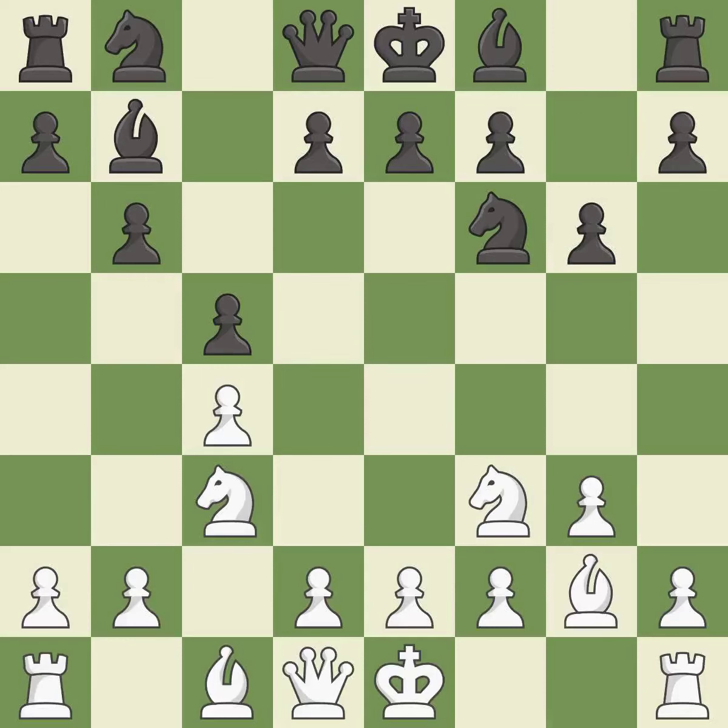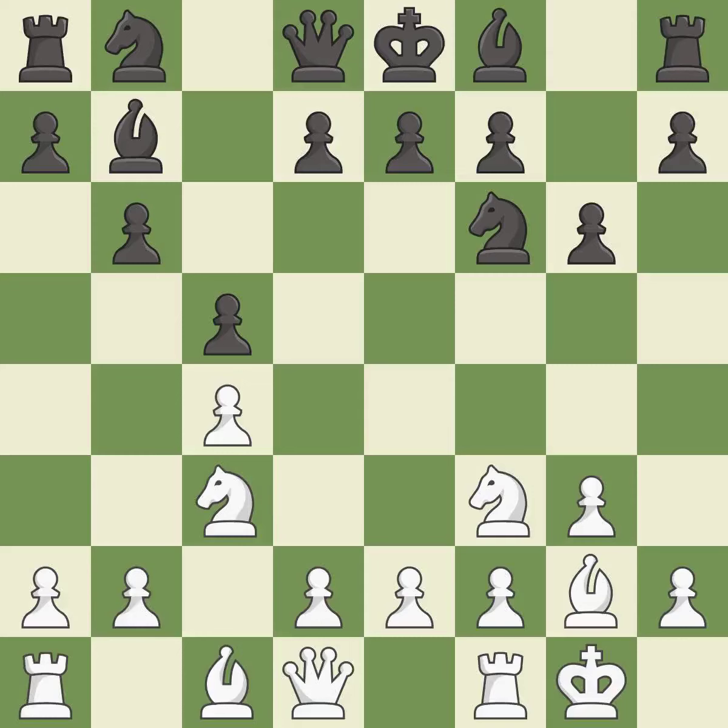This develops the bishop and gives it scope on the long diagonal. Castling gets the king to a safer square, out of the center of the board, while also developing a rook. Castling kingside tends to be safer because the king is further from the center. This fianchettos the bishop by placing it on a powerful diagonal, preparing the bishop for development.